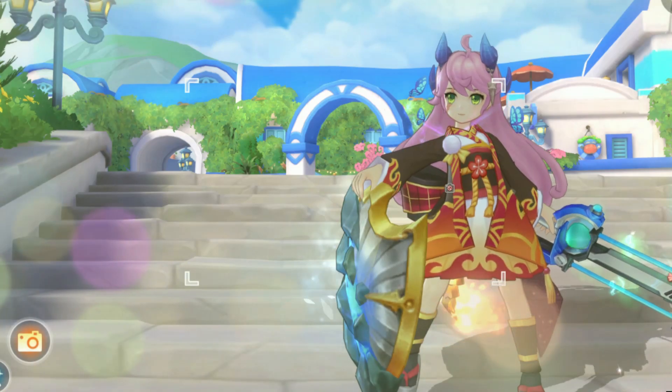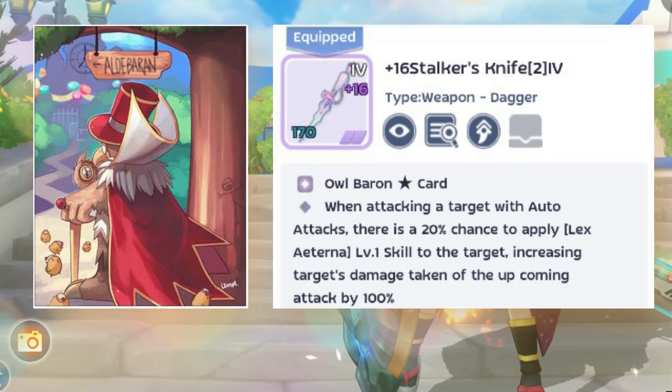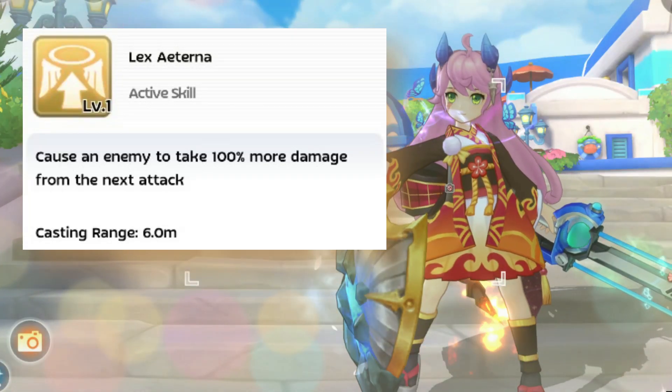The last item is to use the Owl Baron Star card on your weapon. It gives a 20% Lex Aterna skill chance to the enemy. Lex Aterna deals 100% more damage to the enemy.